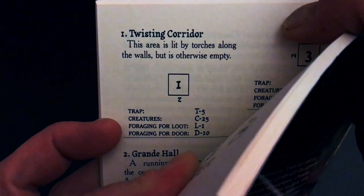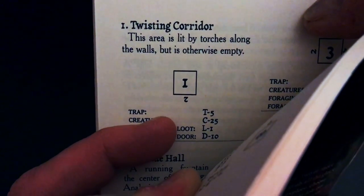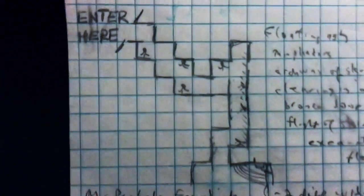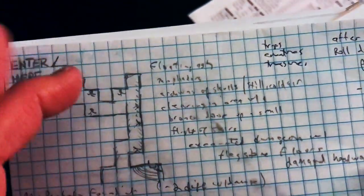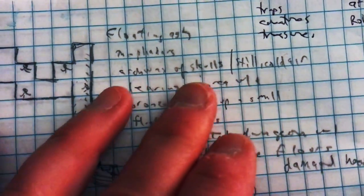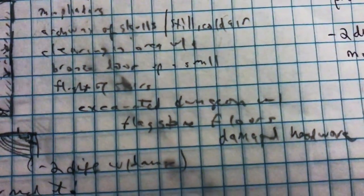The corridor is lit by torches along the walls but is otherwise empty. The book gives you the environment to navigate and directs you to check various areas to see whether there's a trap, whether there are creatures, and whether you'll find loot — plus a small suggestion of a map. Based on that, I created my own twisting corridor and began to populate it. I used my supplementary material to come up with more atmospheric things: floating ash, an archway of skulls, a clearing area, a damaged flagstone floor.